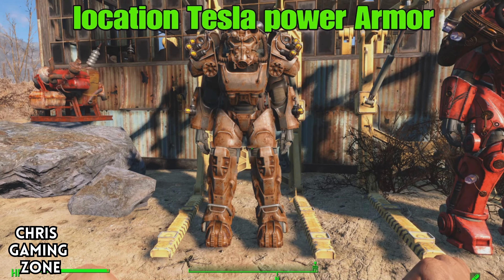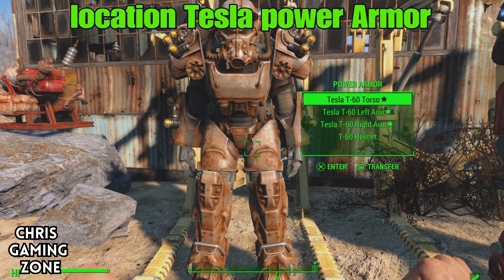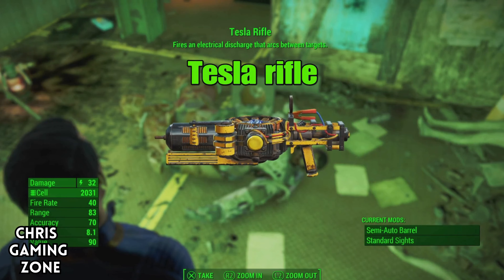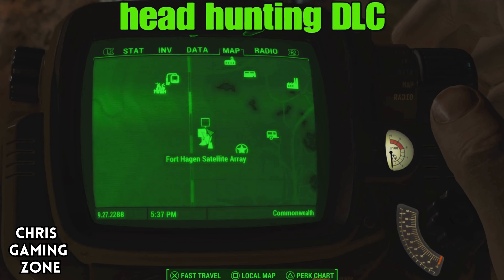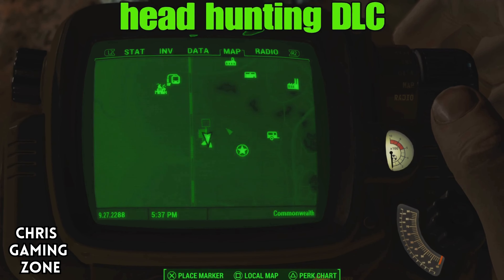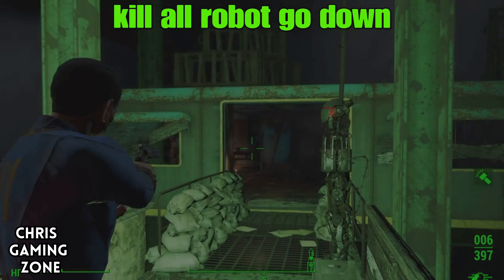Hello everyone, Chris Gaming Zone here. In this video I'll be showing you the location of the Tesla T60 power armor and the Tesla rifle. The mission is called Headhunting. The fourth agent satellite array is a location — deep down in there you're going to find this.